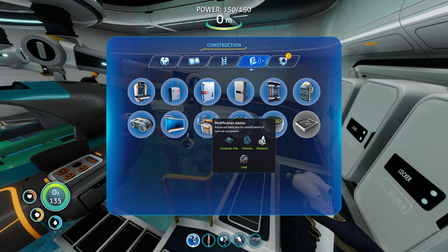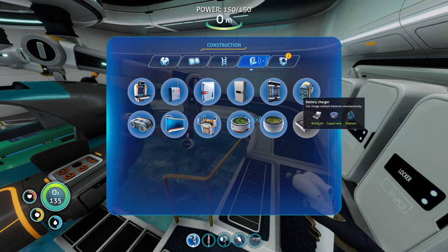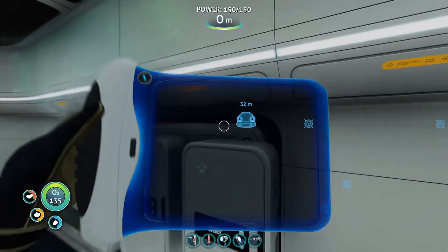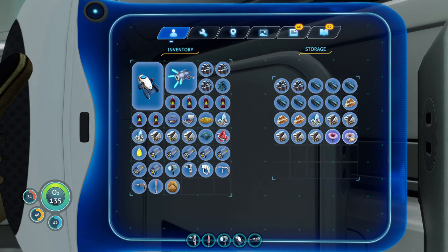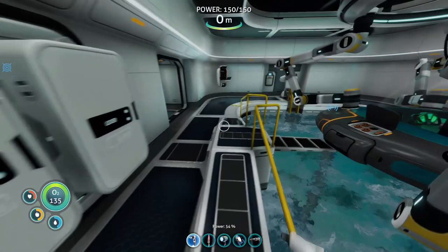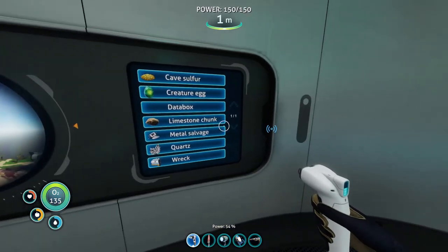The modification station needs a computer chip and the radio. The wiring kit is for the battery charger. Long story short, we're going to need silver. Let's go do that before we start transferring things to the Cyclops — we can actually split the task up into multiple parts.